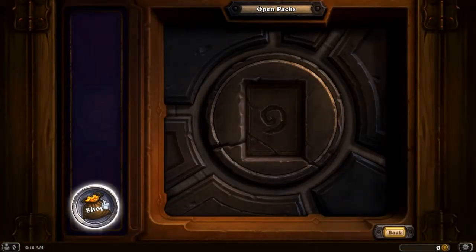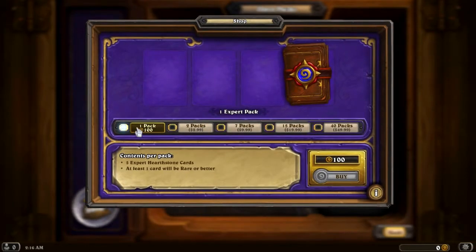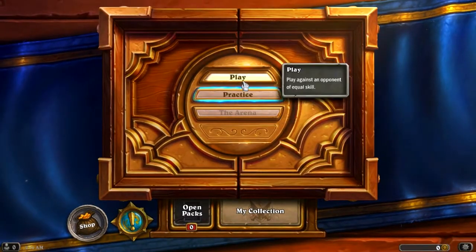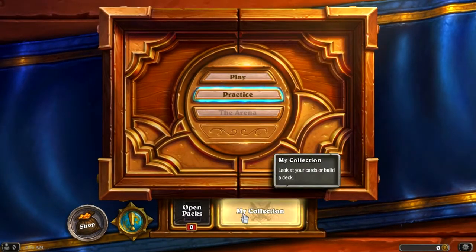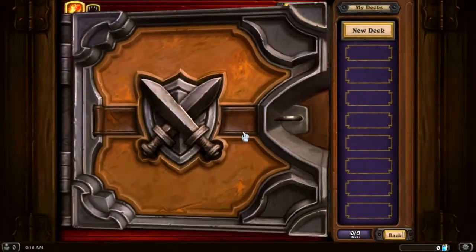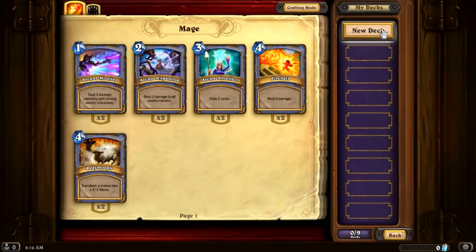The packs, you have to buy with money or gold. I don't have any. I don't know how to go back. Alright, well that's easy. We're not gonna practice — I'm gonna make a deck real quick. I think I have some cards, it said I did. Okay, new deck.